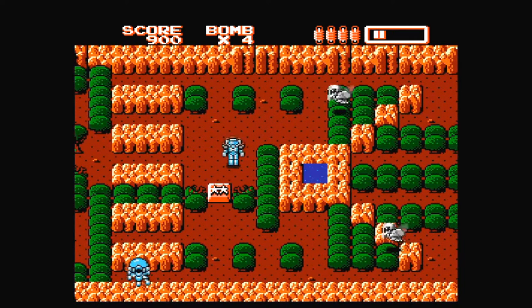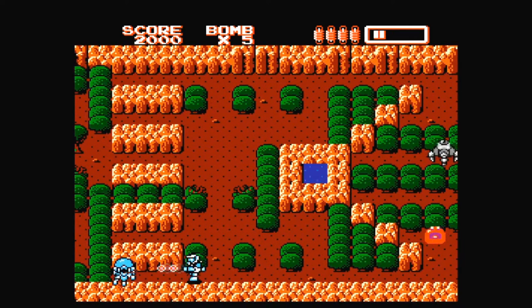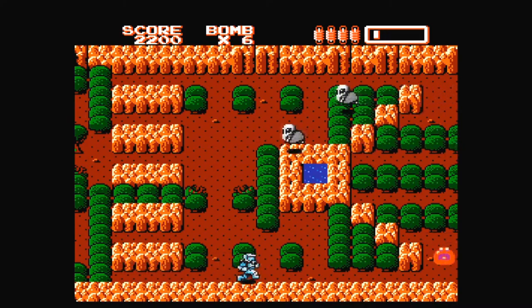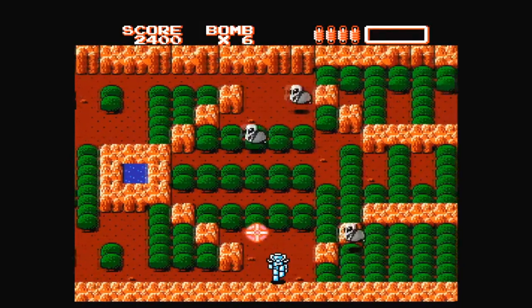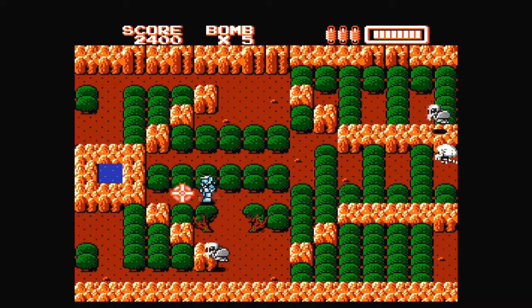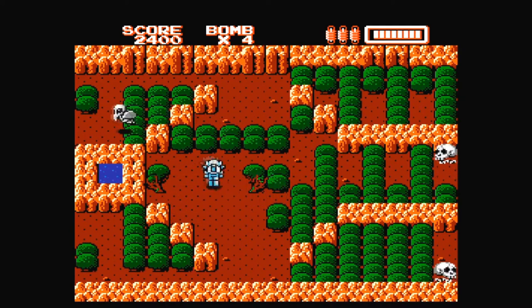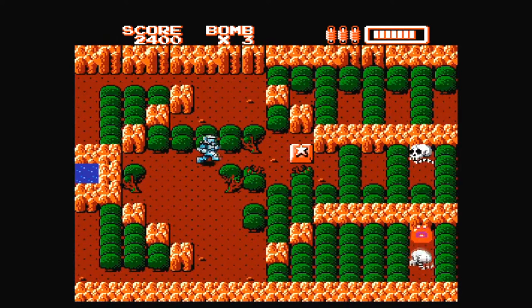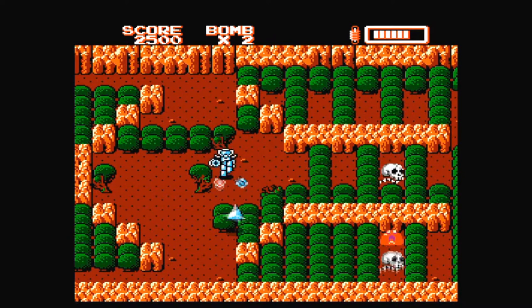The game plays very similarly to the more popular Bomberman series. Your cyborg can drop bombs that blow away the environment for the purpose of finding a whole slew of powerups. These items range from a whole bunch of usefulness, such as the required chalice that lets you leave the stage, to extra life, bombs, points, candles, and so on. You can access your inventory by pressing Select, so it's not like the gameplay is overly complicated. It can just get a bit repetitive.